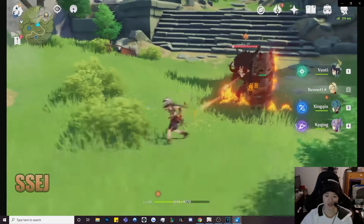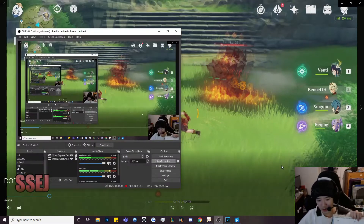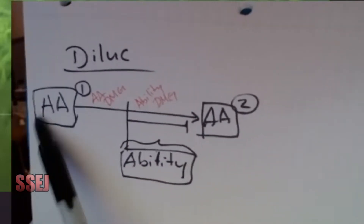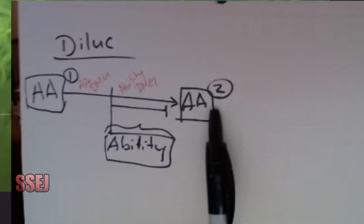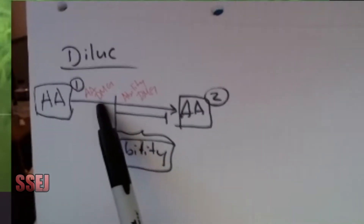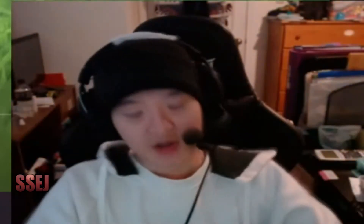Now we're gonna go into the auto attack animations. What I want to tell you first — auto attack to auto attack number two does not mean two auto attacks. That means when you first unleash the auto attack, the auto attack swings to its end animation. Within this entire animation, you are able to cancel this portion of it with an ability. That means you're able to factor in both auto attack damage and ability damage.